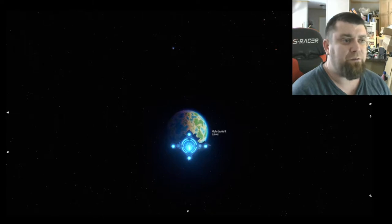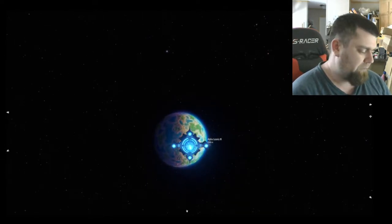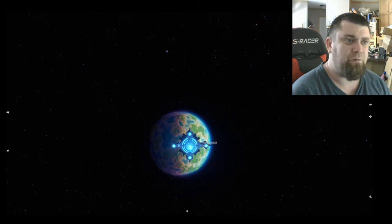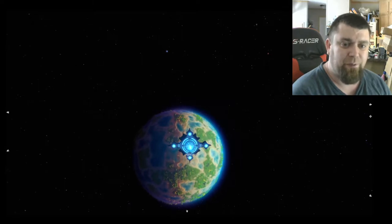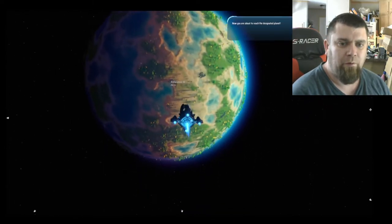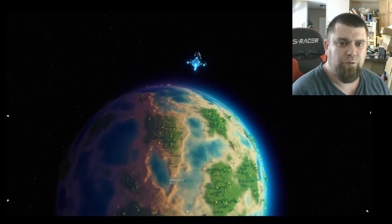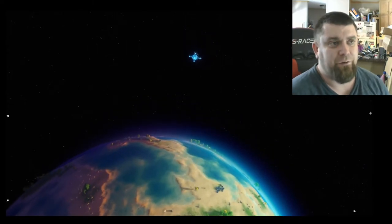The controls on this are relatively standard — you can use the mouse for the viewpoint, then you have A, S, D, W: W forward, A left, D right. Now you are about to reach the designated planet, and it kind of takes control — there's nothing for you to do.